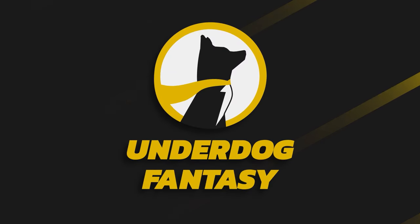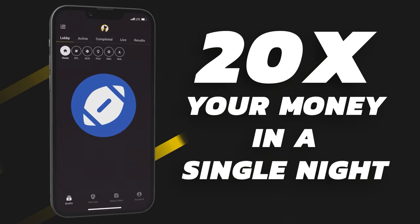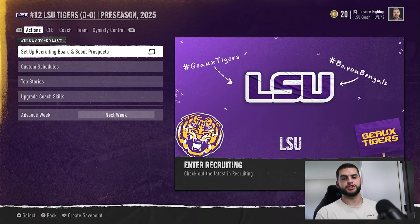Underdog Fantasy is the best and easiest place to play fantasy sports and their pick'em game. Sign up now with code poodle to claim your special pick plus a first-time deposit offer up to $250 in bonus cash. Hey, what's going on everybody, it's Poodle back with another College Football 25 video. Today I'm going to go over the fastest way to upgrade your player in CFB 25.